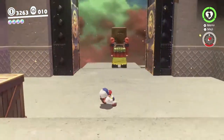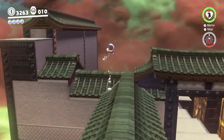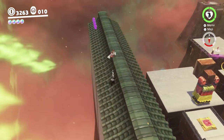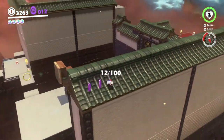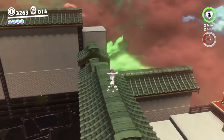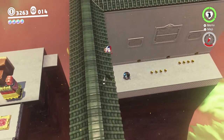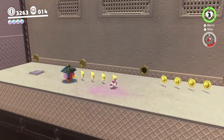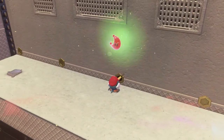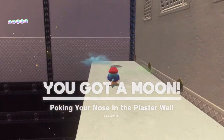There's some stuff we can do on top of these roofs over here, so we're going to climb up here. There's some purple coins, and I believe there'll also be a moon on that wall later, but it's one of the moonrock ones so we can't get it just yet. Over on this side you can see there's a Poccio, and also these little honeycomb plates in the wall — one of them doesn't have the middle part, there's a hole there. There are a couple of holes like this throughout the level and you can just stick your nose in and get a prize. Sometimes it's a moon, sometimes it's just some coins.